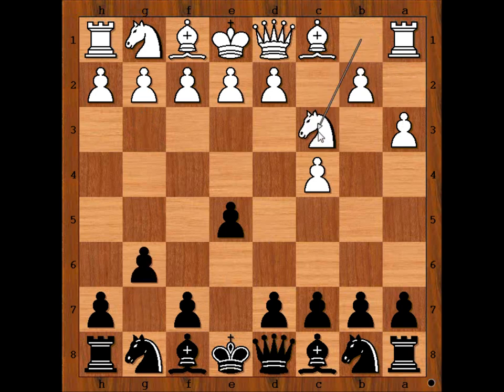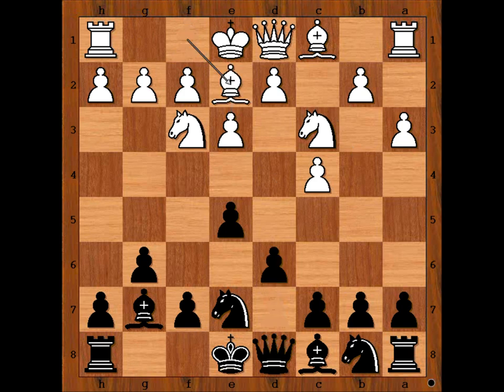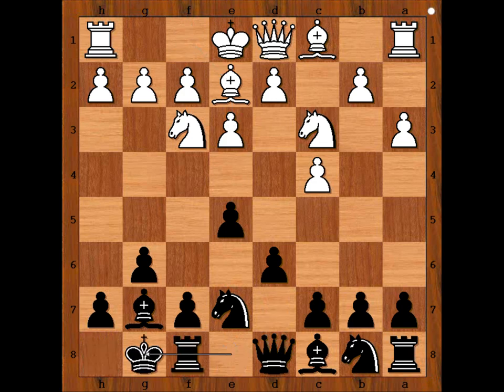g6, knight to c3, bishop to g7, knight to f3, knight to e7, e3 — preparing d4 — d6, bishop to e2.